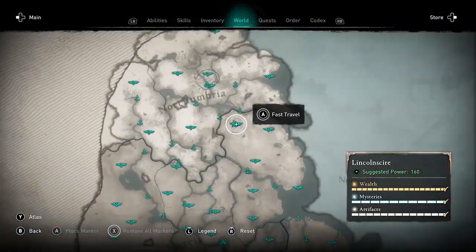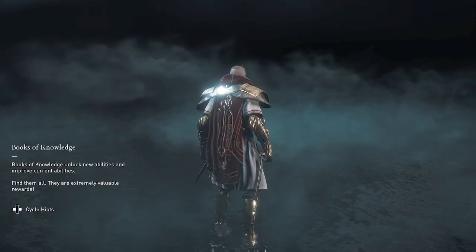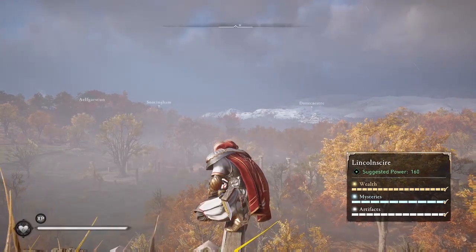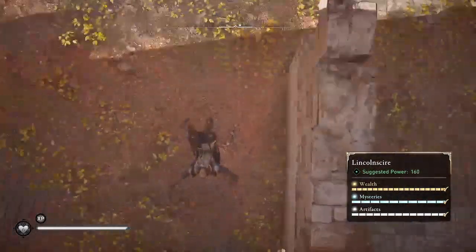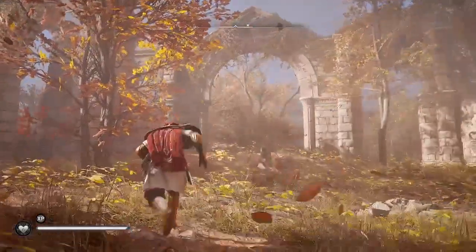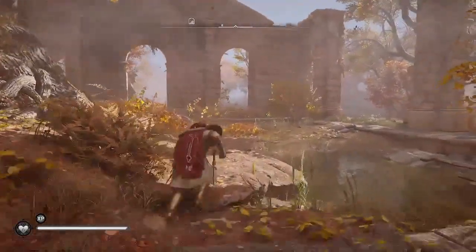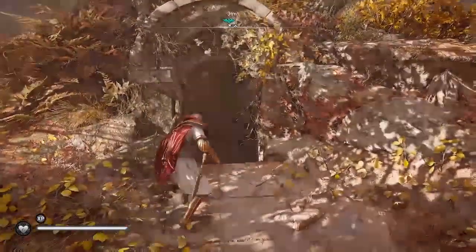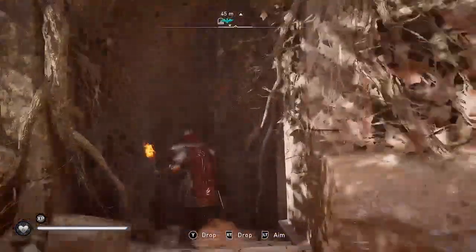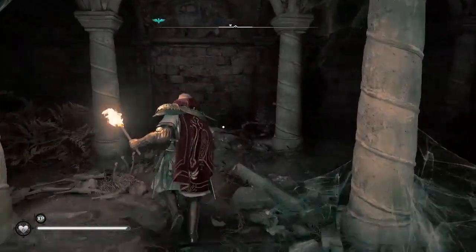The high point to the east of it — the titanium node is also pretty close, though not that close. It's in a cave basically below the high point. You can find it with your raven, but it's a little tricky because it's actually below the high point. So after you do the leap of faith, you head backwards in the opposite direction and go around and into this cave. There'll be a titanium node in here — and there it is.